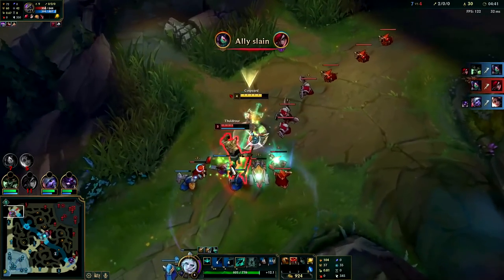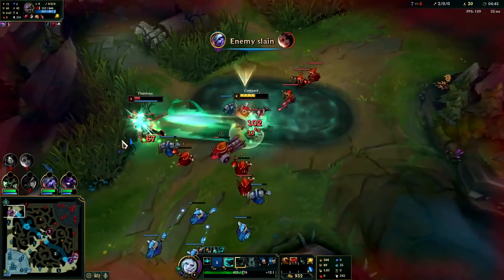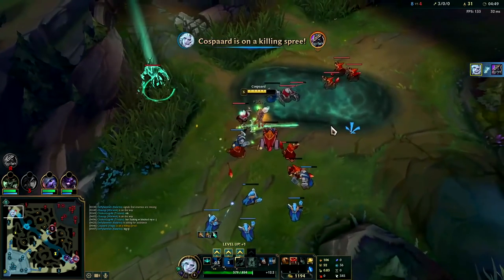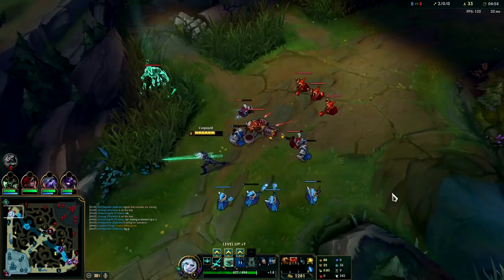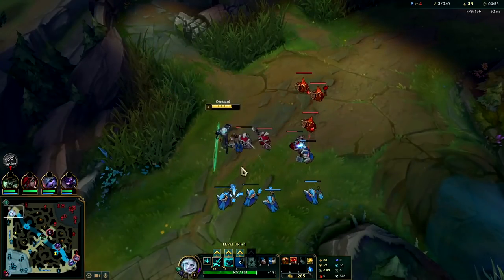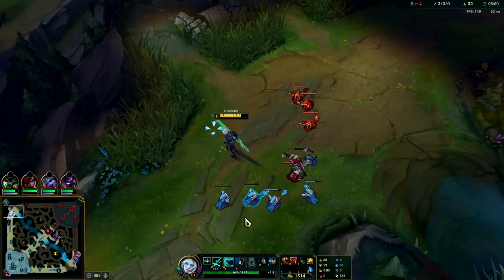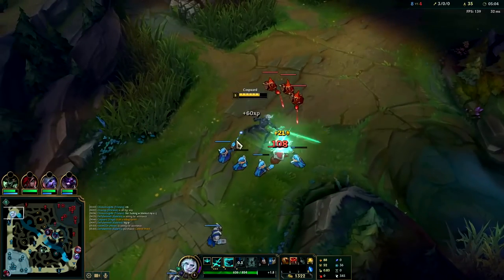I'm not even using my E here — I'll use it for the attack speed. Your E — you don't have to use it against the wall. You can use it just for the attack speed because whenever you're standing in the area you'll get the attack speed. You do get a little bit of HP back but I have lifesteal anyways, and I don't want to miss minions.